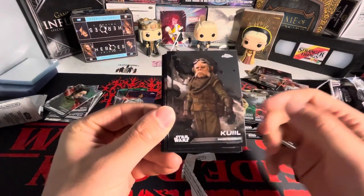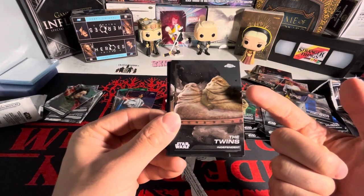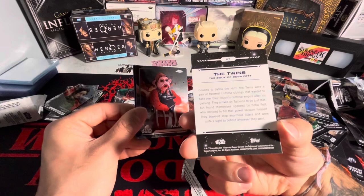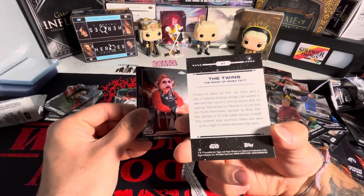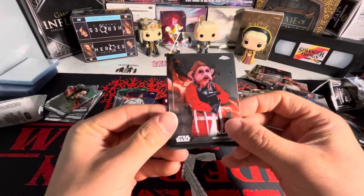Commissioner Hellgate, Cobb Vance, The Twins - what the fuck is that? That's Jabba the Hutt? And who's the other guy? Cousins to Jabba the Hutt? Those are twins? Oh my god, I couldn't imagine living like that, dude.